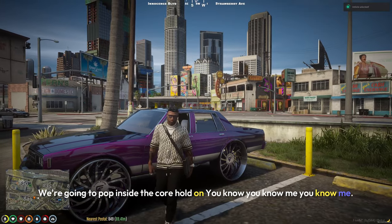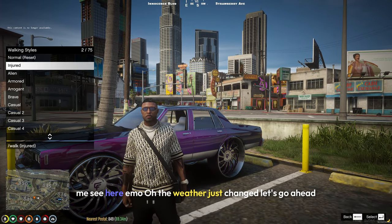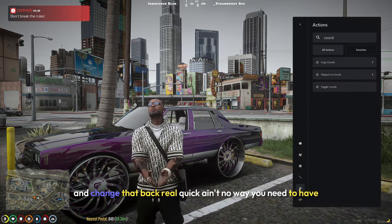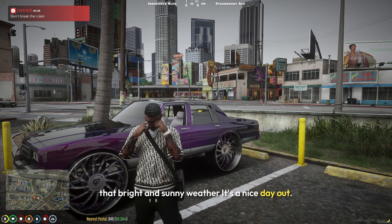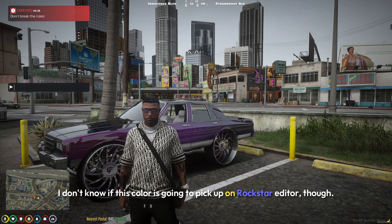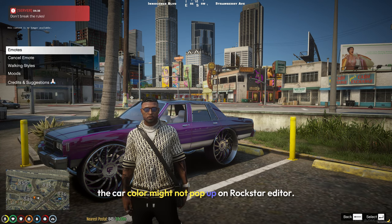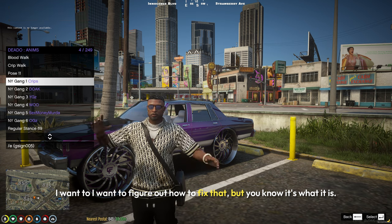You know me, I gotta get a quick little thumbnail real quick. The weather just changed — let's go ahead and change that back. You need to have that bright and sunny weather, it's a nice day out. I don't know if this color is gonna pick up on Rockstar Editor though. The car color might not pop up on Rockstar Editor — I want to figure out how to fix that, but it is what it is.